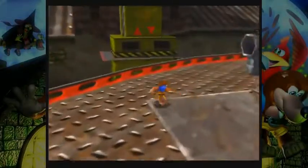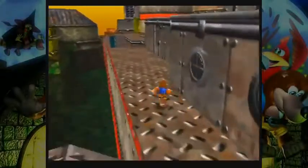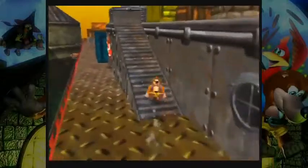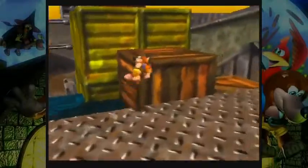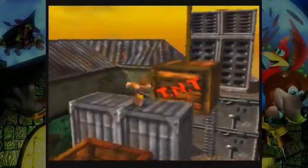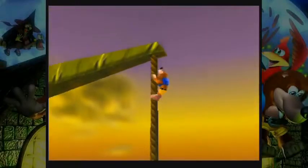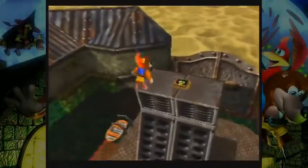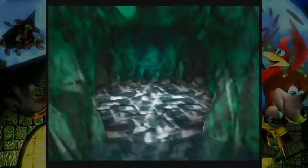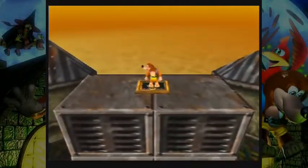Honestly, if Gruntilda would take advantage of that she could have it drop on Banjo-Kazooie while they're busy dancing with the Jiggy - they don't have a chance to escape. That could totally be the end of their adventure right there if Gruntilda was smart enough. But she probably is not the one who handles this place - she probably just owns it, or maybe she just has a cousin who works here.